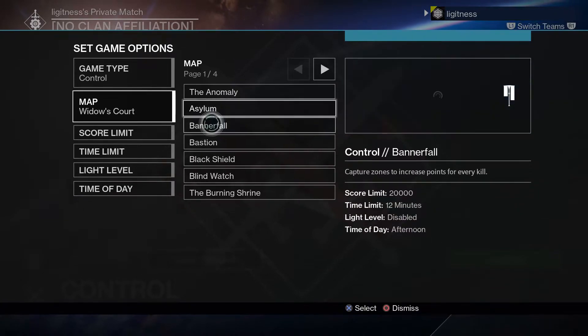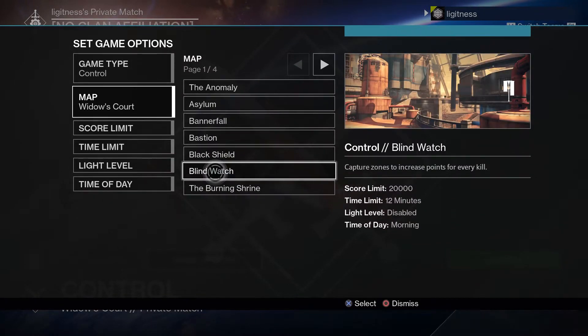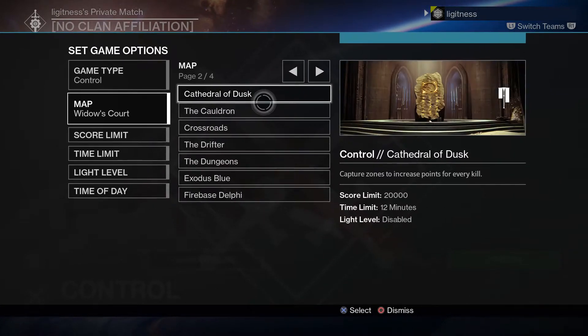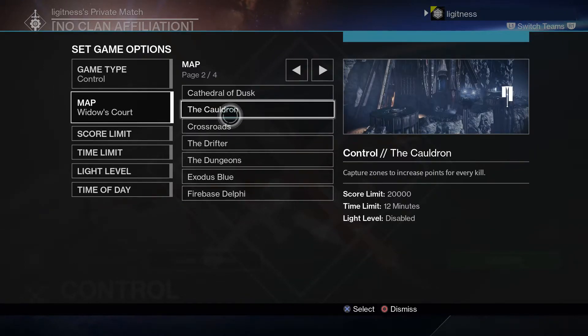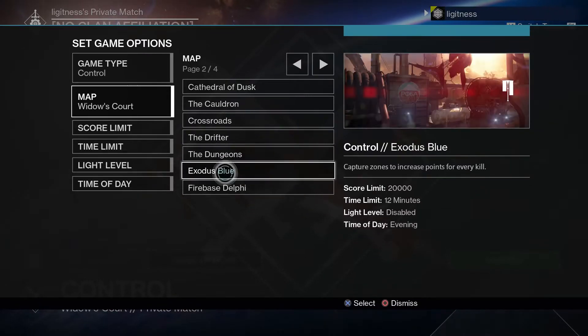We have Asylum, Bannerfall, Bastion — Bastion is the one where you can get skips and use your Sparrows to fly around the map, which is really cool, and it's a year one map as well. We have Black Shield, everyone knows that one, Blind Watch, Burning Shrine. On to the next page: Cathedral of Dusk, Cauldron — which we haven't played in rotation for quite some time — Crossroads, The Drifter, The Dungeons, Exodus Blue.